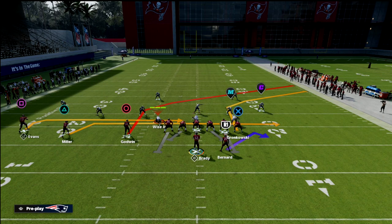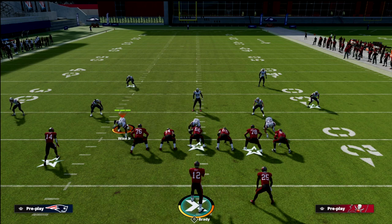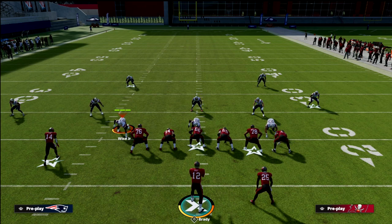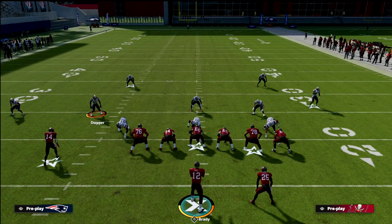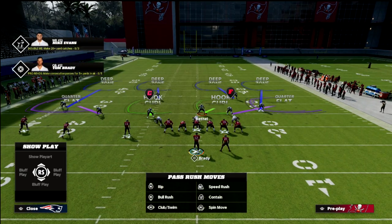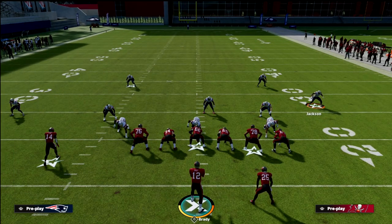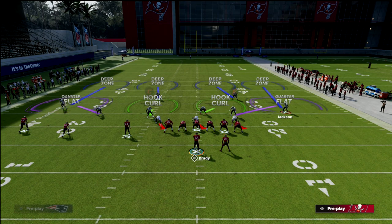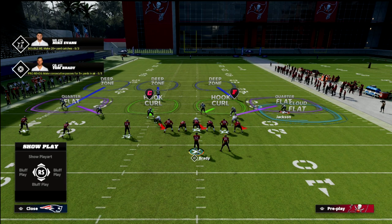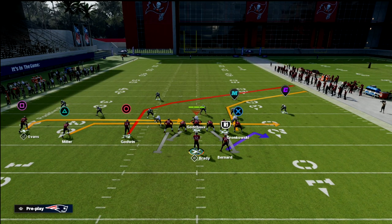From a Cover 4 perspective, if someone's defensive game plan is to user the left side with a hook curl, and they've got another hook curl to stop a slant with a purple zone to pass it off to — typically what that means is they're going to put that defender into a 30-yard cloud. We still don't have zone drops in practice mode, but I want to showcase this Drive Post.